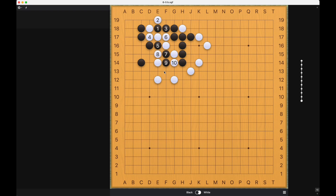And white really cannot capture these three black stones. If white connects here, then black atari — these five stones will be dead. Similarly, if white connects here, black will be able to capture even more white stones. This will actually not work for white.